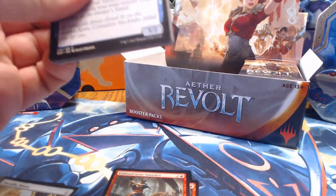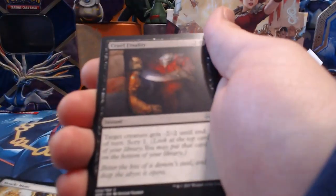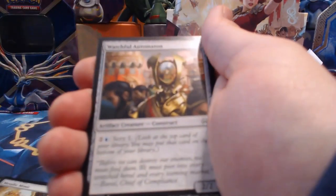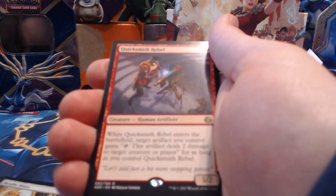Last pack for this video: Dispersal Technician, Stone Feather Eagle, Wrangle, Cruel Finality, Unbridled Growth, Alley Strangler, Reservoir Walker, Implement of Malice, Filigree Crawler, Watchful Automaton, Daredevil Dragster, Ironclad Revolutionary, Reverse Engineer, and our rare is Quicksmith Rebel.